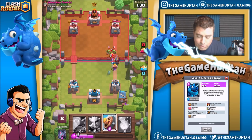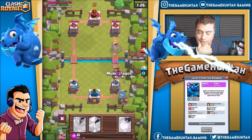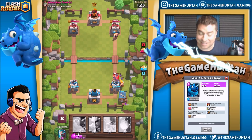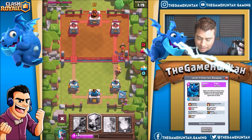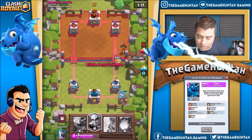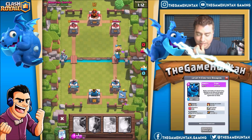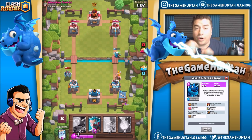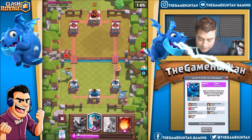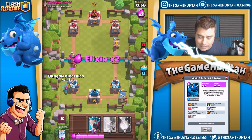We can use the ghost right there to kill the musketeer — that's not too terrible. Could use the barrel too. This is definitely gonna be a super tough battle. I haven't used the dragon yet because it requires five elixir, and that has been a problem. I'm gonna let that go — it's gonna hurt, it's definitely gonna hurt.